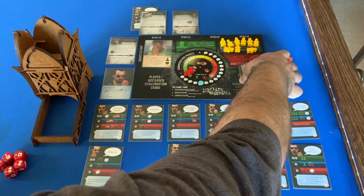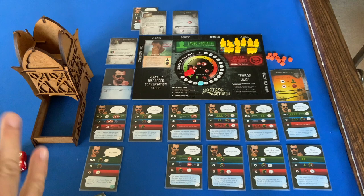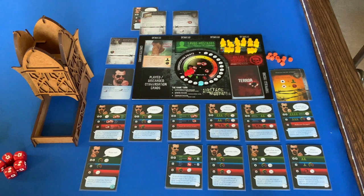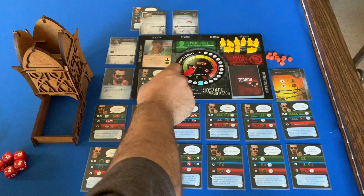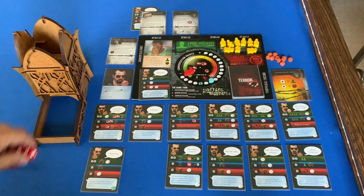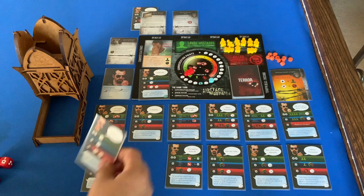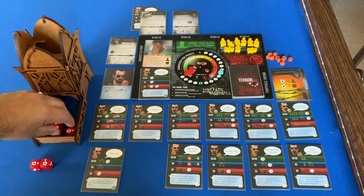I'm going to discard two red terror cards and shuffle this one back in with the rest of the red terror cards. Back in conversation mode. Small Talk again — three dice, one success gives two conversation points. I'm hoping to find three so we can do a minor extraction. That gives us three conversation points total. We're actually not doing terrible — and just because I said that, we probably will now.